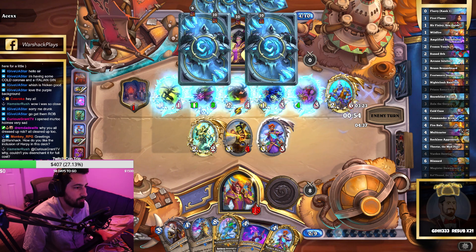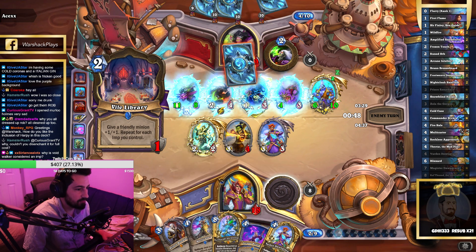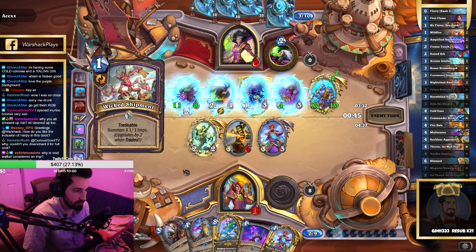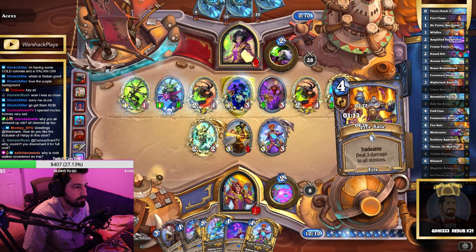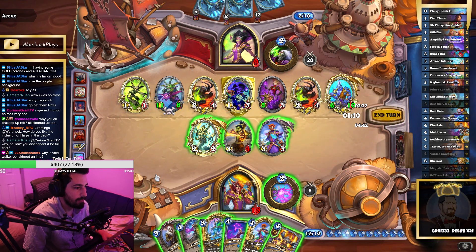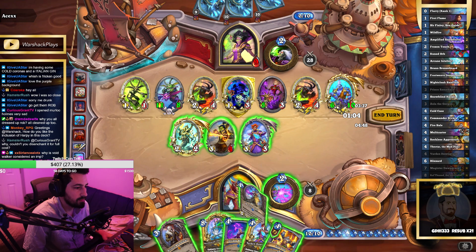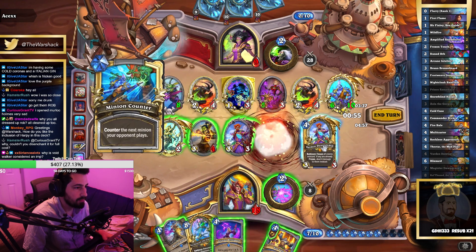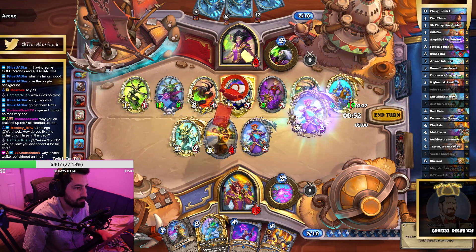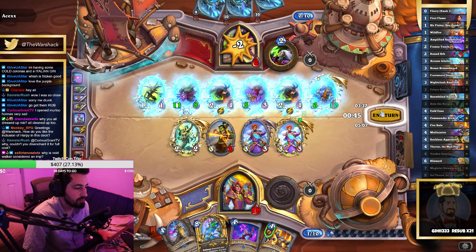Is that just lethal? Swing for 3 — we have 7. He definitely picked minions so I can't replay Dawngrasp, but that's okay. Fire Sale should be lethal — no, no, no. So I just play this, it gets countered, and I play this to freeze everything again, and this goes here. And then we win next turn.